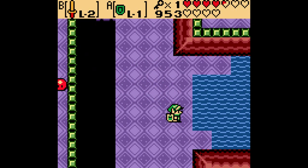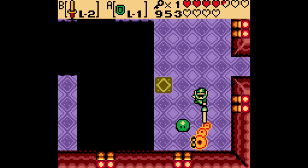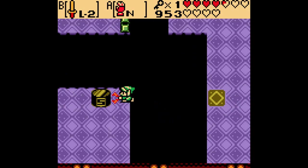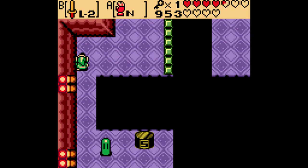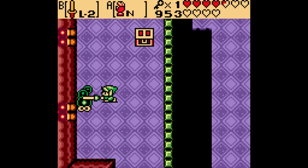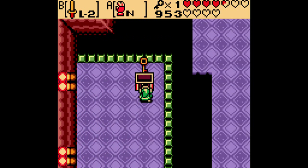This is actually an area you could have come to very early on in the dungeon, because we're only one screen left of the entrance right now. But we couldn't do anything over here because we didn't have the magnetic gloves yet. Have it on north and you'll be pulled towards the southern poles. And for doing that, we get a small key.